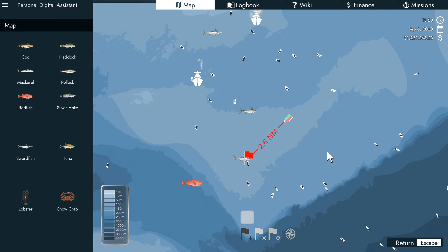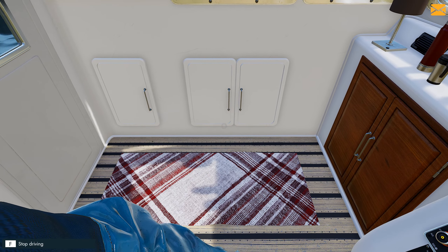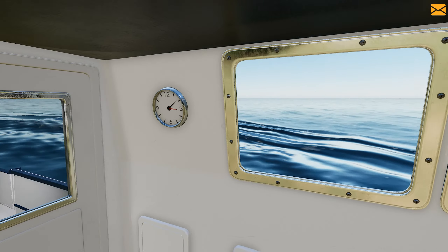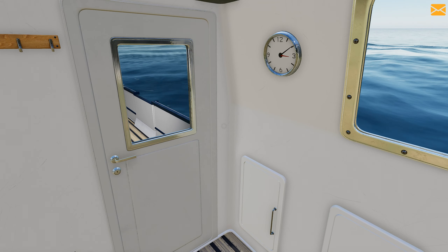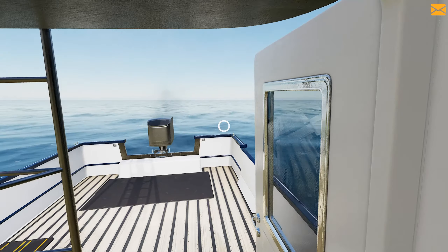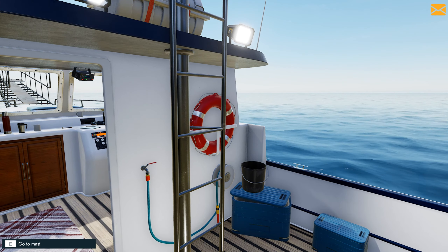If you notice on the left hand side of the map, there are some icons of the fish including crab and lobster. You can actually drag them across and place them on your map to remember the locations where you've caught the fish. Also, you can get tips from the local pub in this game, but never trust a stranger in a pub — he might not be telling you the truth.